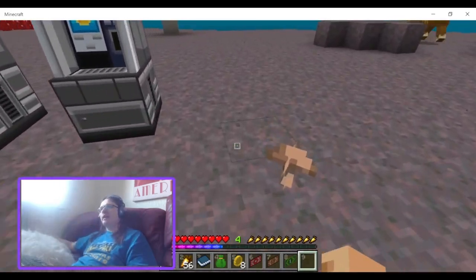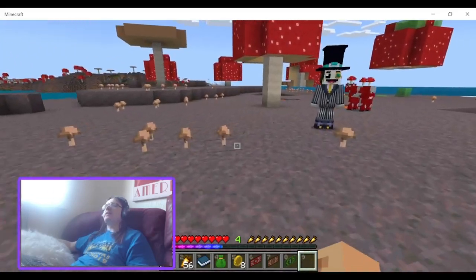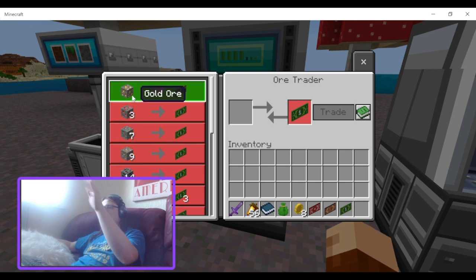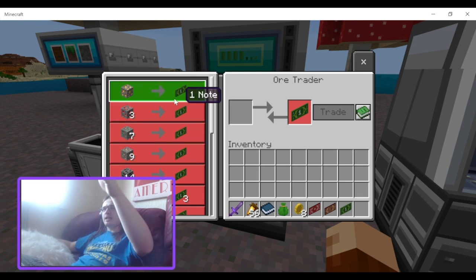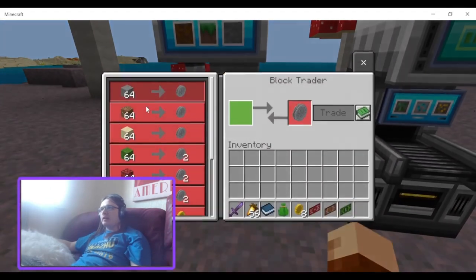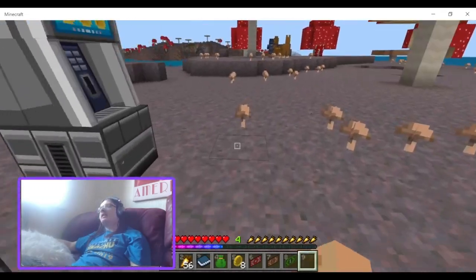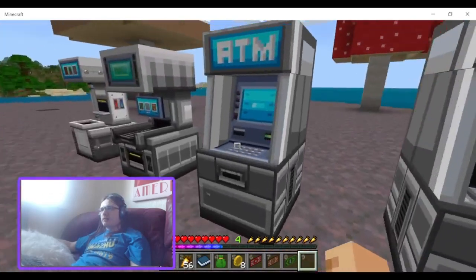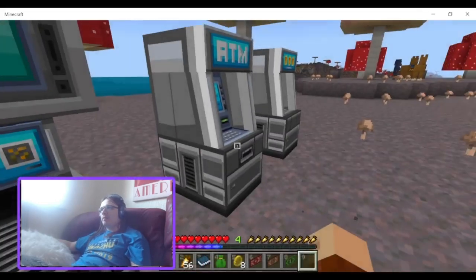This add-on was so close to being good. To fix it: first, rebalance the ore trades — they desperately need it. Then make it so you can trade inversely, like trading one note for one gold ore. The block trader also needs rebalancing with more blocks added and a block seller so you can buy blocks from it. They should also add cross-functionality with the ATM so if you have money in your ATM you can buy stuff from traders.